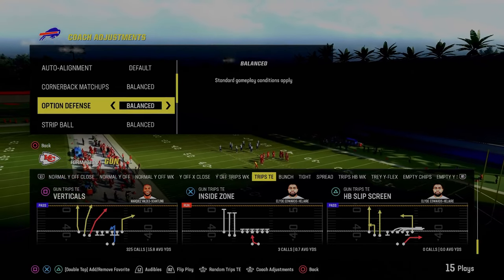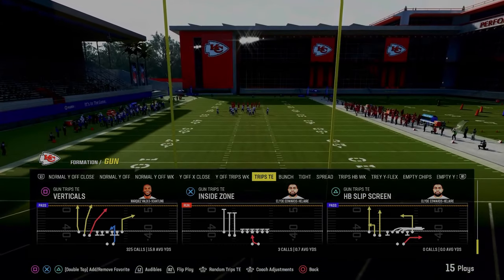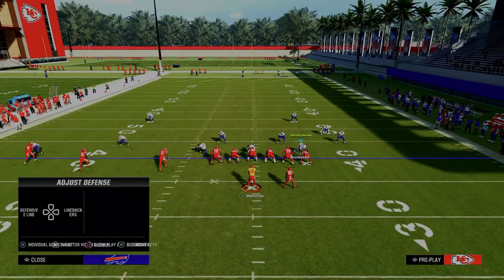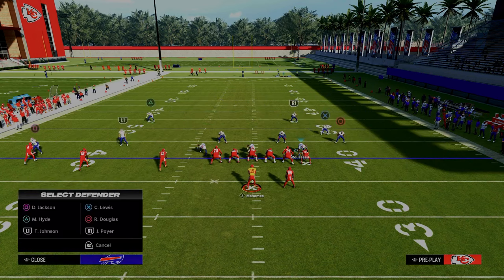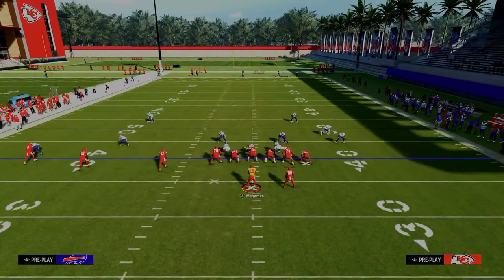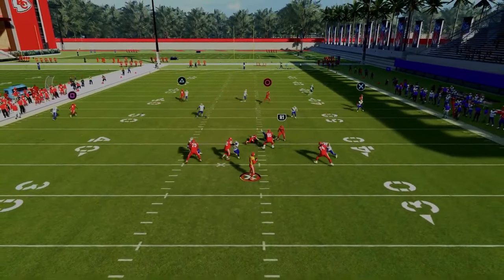I want to give you the first setup right out of the gate. The only thing you need to do is make sure your zone coverage is set to match. You're going to be coming out in Dollar 3-2, Cover 2 Press. Put your outside Trips corner on an outside quarter, your Trips side safety on an inside quarter, and man up the slot corner onto the middle Trips receiver. Put your user in the deep blue zone and pinch your defense. This is one of the best Trips Tied In defenses in the entire game.